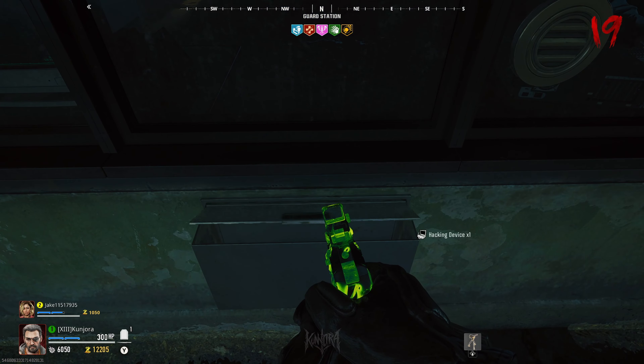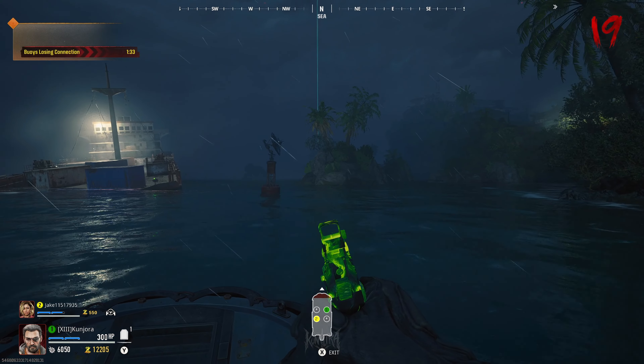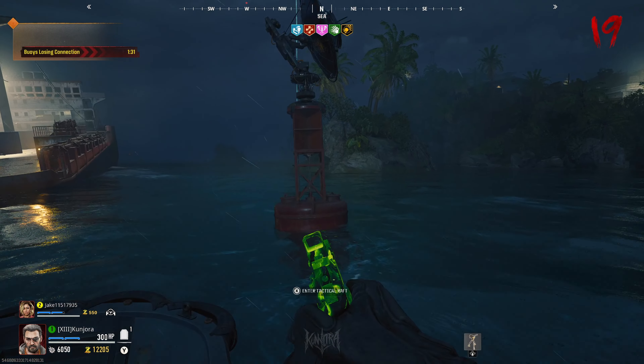Head back to Peck and retrieve the hacking laptop. You'll need to take a boat out to the outskirts of the map and find three buoys with satellites on top that you jump out of the boat and hack with the laptop you were given.